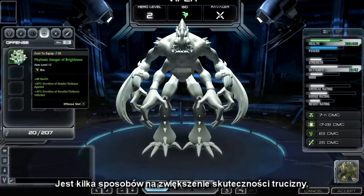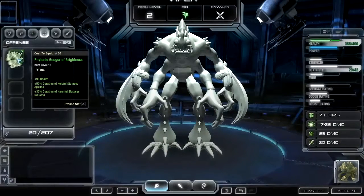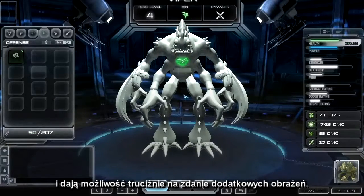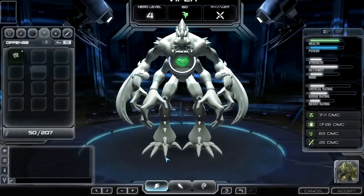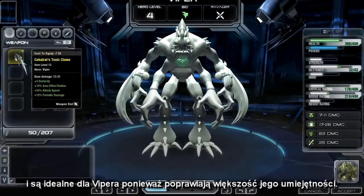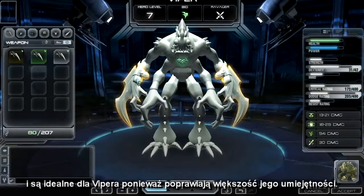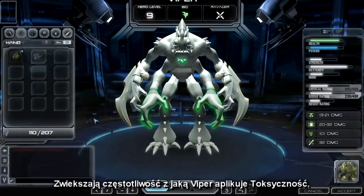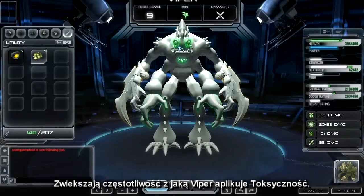There are several ways to increase the effectiveness of his poisons. There are items that will increase the duration of harmful status effects that you inflict on others, which gives the poison time to deal additional damage. Other items increase the damage of all periodic damage effects, which is perfect for Viper as almost all of his abilities will benefit from this. And finally, both attack speed and cooldown reduction loot will increase the frequency that he can apply his toxicity stacks.